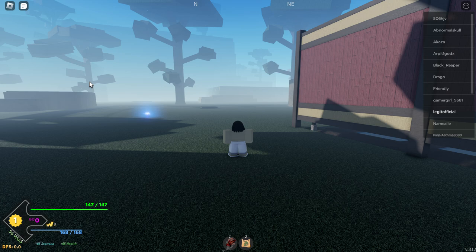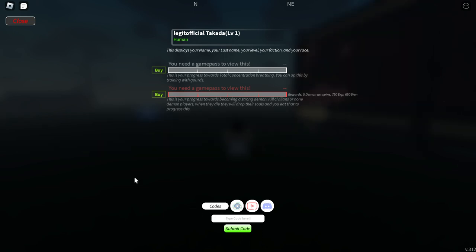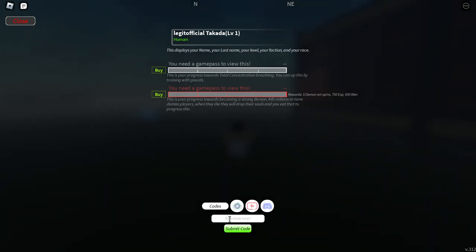We have to come over to this area to enter the codes, and here you can easily enter them. This video is going to be short and informative, so let's go for our first code.